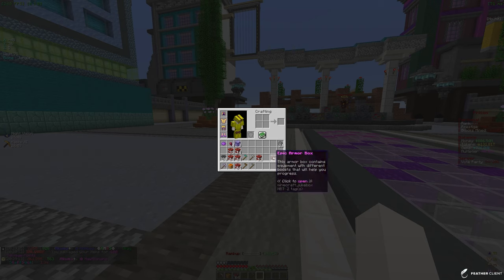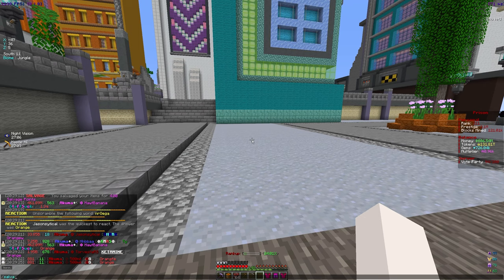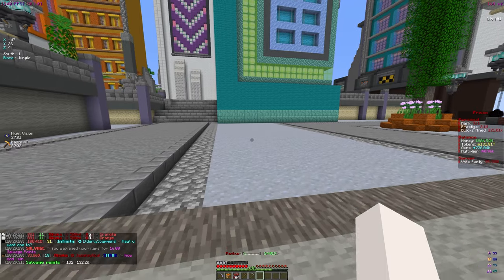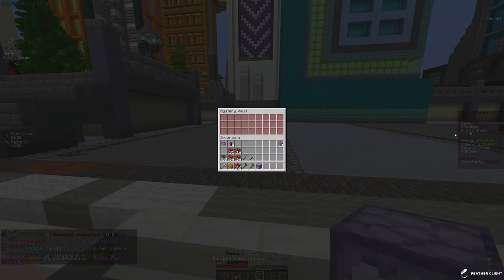We also have some epic armor boxes — I think these have a chance to give a mythical one too. Let's open them all. We got no token armor, so we're going to salvage these two. We're at about 132 salvage points. Let me see how much I'd get from salvaging these grenades — only one. Let me open up these bronze vaults.